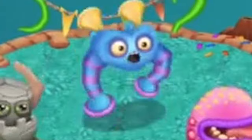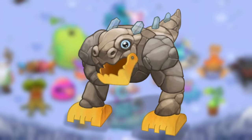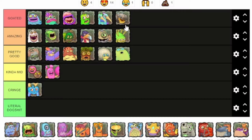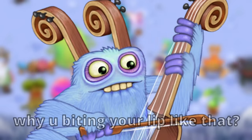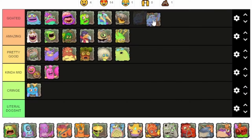Skups — always off the curb. Also, this dude's ugly as hell. Put him in Cringe. Pom Pom — the third mascot from My Singing Monsters, and she's kind of annoying, but I feel like that's what the developers were going for, so I'll just put her in Kinda Mid. T-Rox — literally my favorite monster. Everything is just perfect about him. No one can change my mind. Goated. Bogart — another one of my favorites. I really can't think of anything negative to say about him, so he's just great overall. Goated.